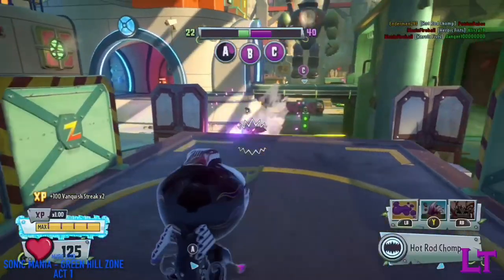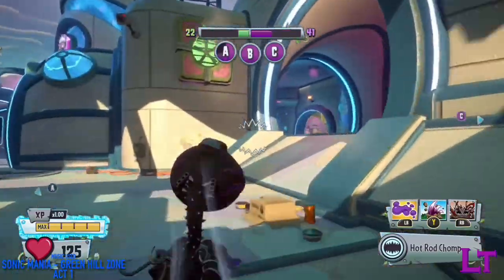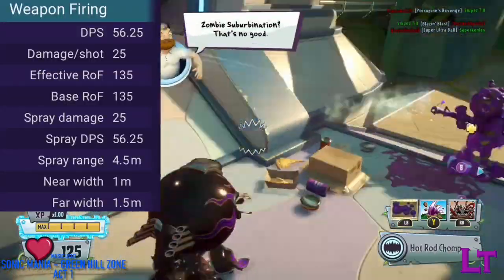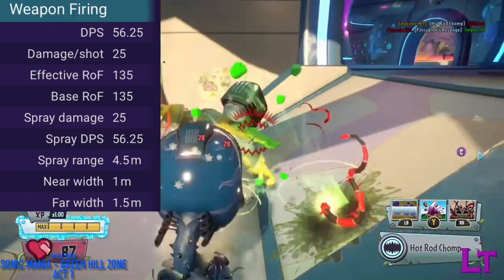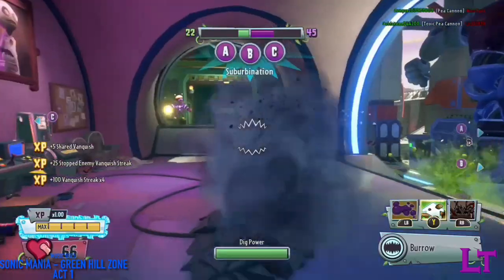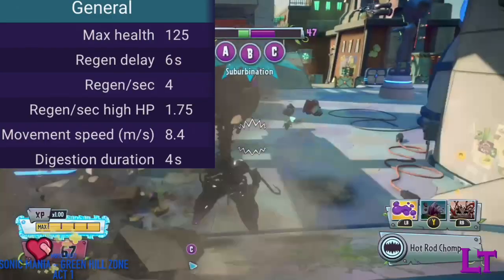The Hot Rod Chomper is a variant of the chomper class whose primary has the exact same base statistics as the stock variant, firing at 135 rounds per minute, having unlimited uses, and dealing 25 damage per chomp with a range cap of 4.5 meters. Hot Rod Chomper has the lowest HP out of the entire chomper class at only 125 health.